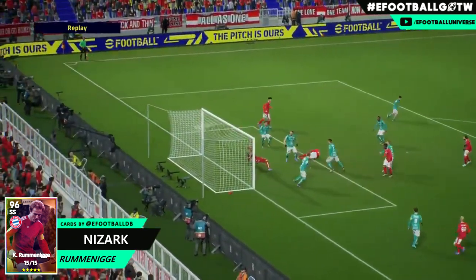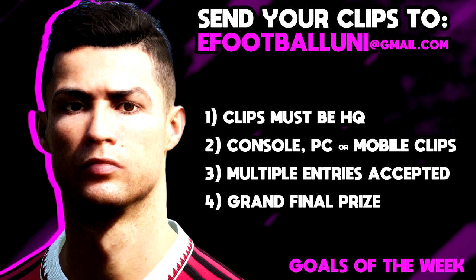Rum and Eggy finishes those off lads with a beautiful bicycle kick — kind of a scissors kick. That's one of the best goals. In hindsight I'm not too sure if the guy he was playing was AFK, but anyway I'll let you guys judge that. And that's how you send your clips — so that was episode four.